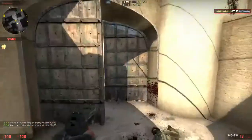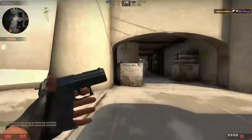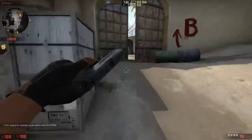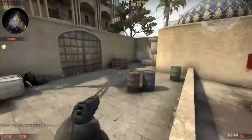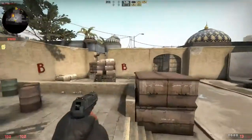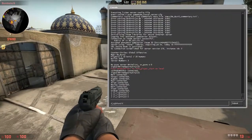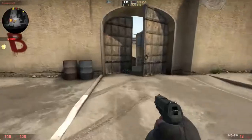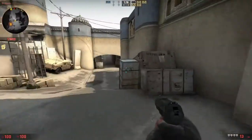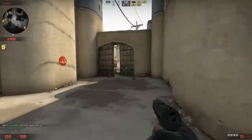You guys want to look up a test for eye dominance. Whichever eye is dominant — like my right eye is dominant, so I have my gun on my left side. If your left eye is dominant, you would want to have your gun on the right side, because you can see better. I suggest you guys try it if you play CSGO.